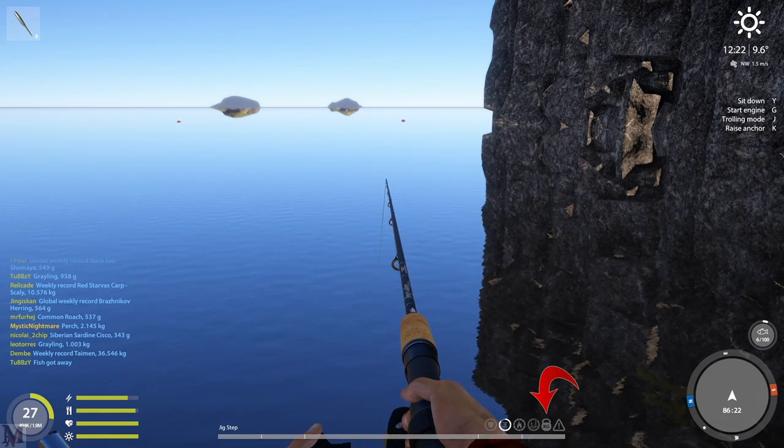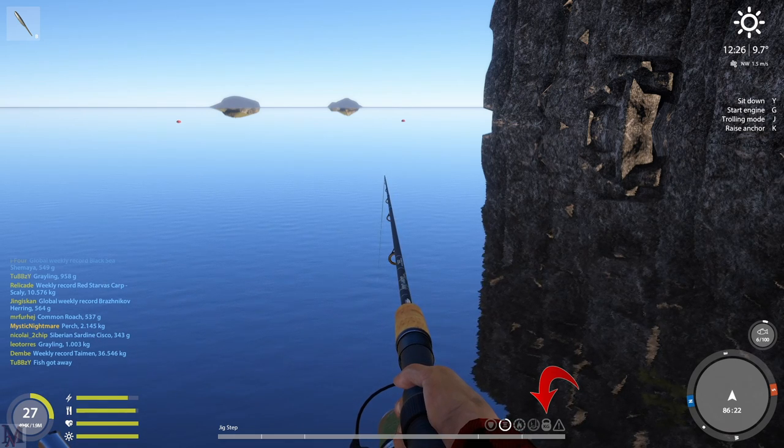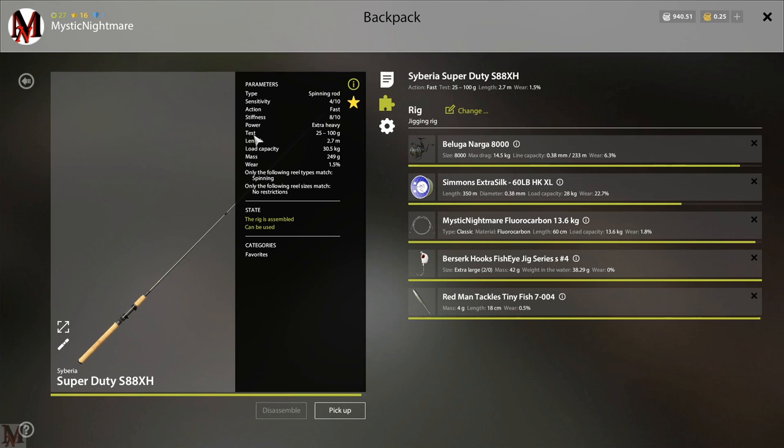The next icon to the left, which has 'kg' or kilograms on it, has to do with your rod's test compared to how heavy your bait or lure is. If I go into my rod and look at it, you see the test right here. It has to do with your test compared to how heavy your weight or lure is. My test is 25 grams to 100 grams. If I'm between 25 and 100 then I'm fine, and within that range I can also cast very far.